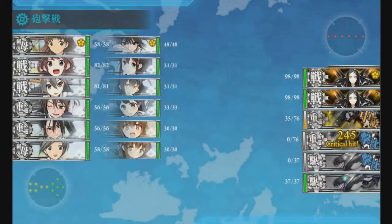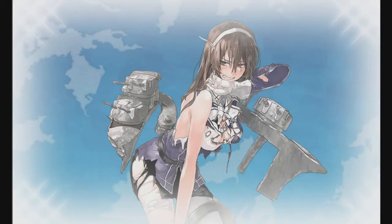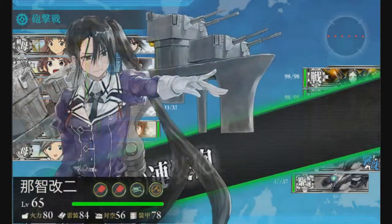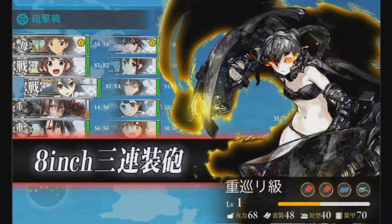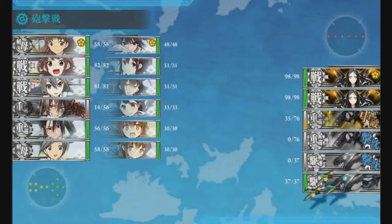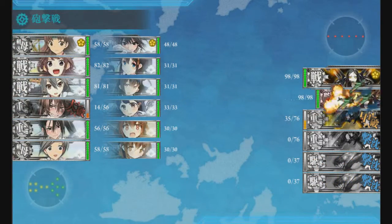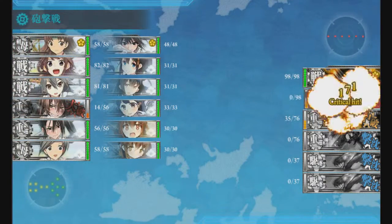I'm fairly sure Zuihou is fast. I'm not sure about Shouhou because I don't use Zuihou or Shouhou, which could potentially be bad because having more light carriers while these ship locks are in play might not be the worst idea, since you can't just bring standard carriers for everything.